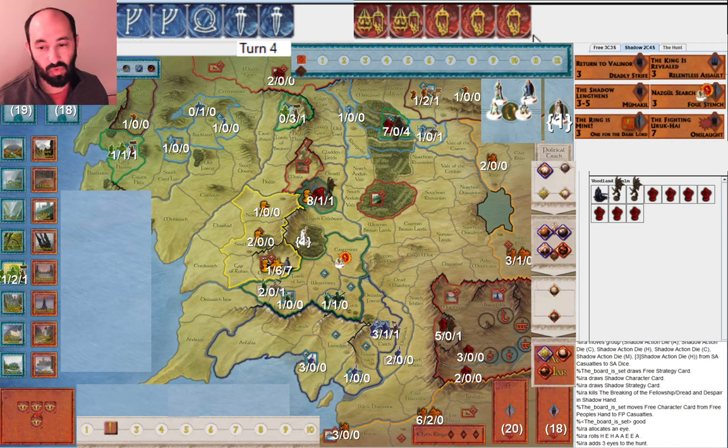I roll three more eyes and no characters, so my plan was probably to Nazgul Search to get the Witch King over to Lorian to do something useful. But I didn't roll any characters or Palantirs this round, which is quite unlikely on eight dice. What are the chances of rolling zero Palantirs and zero characters on eight dice? That is four divided by six — there are four sides that don't have a Palantir or character — to the eighth power: four percent. So that is an unlikely situation.